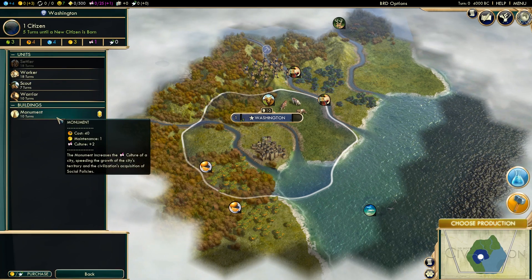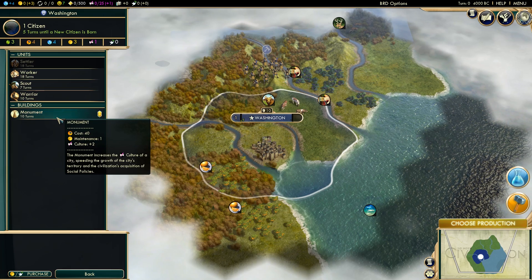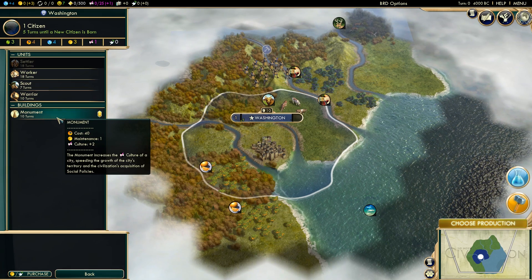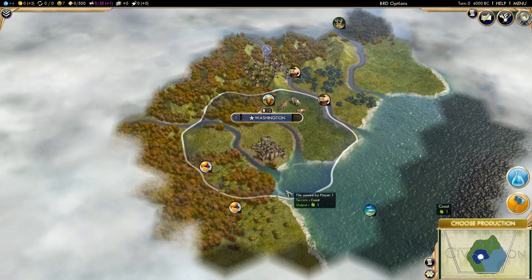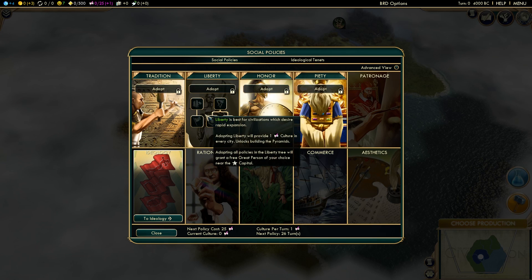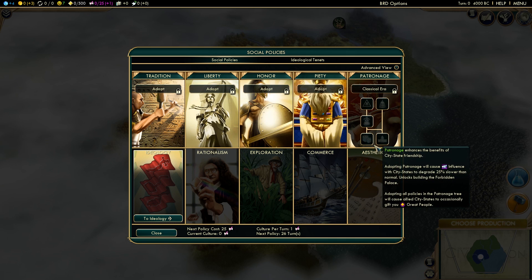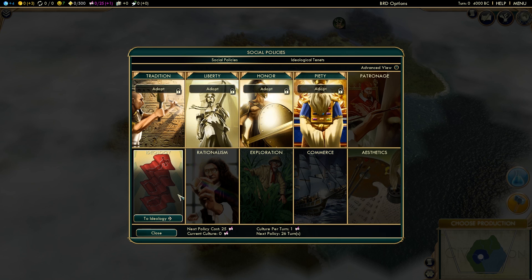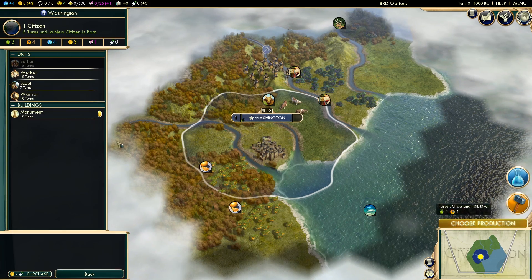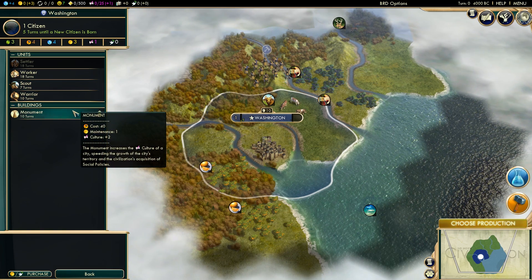I kind of want to go monument first. There are no ruins, so the ruins would have just helped out the AI, especially in the old world. In terms of social policies, because I don't have abilities geared towards one victory type, I'm thinking of splitting tradition and liberty, hopefully finishing both policy trees. I have no interest in aesthetics or patronage, maybe commerce depending on how many coastal cities I get. For now, I'm definitely starting off with tradition. In terms of research, I think we should go pottery, getting access to writing, to make sure we have pretty good science.